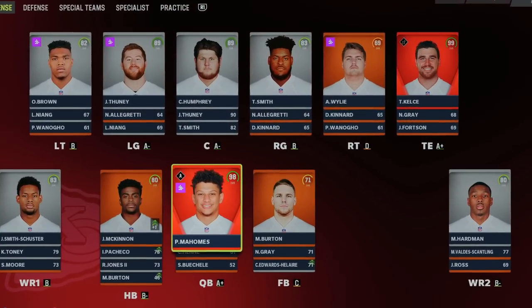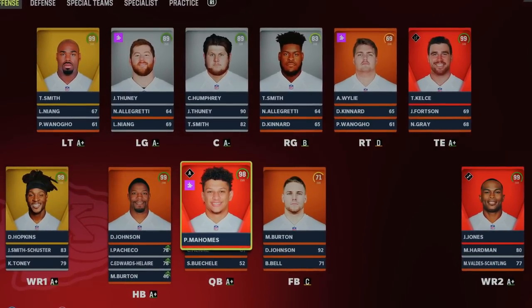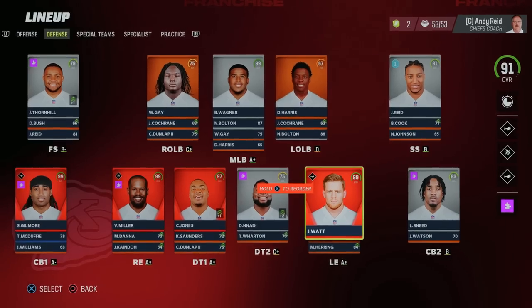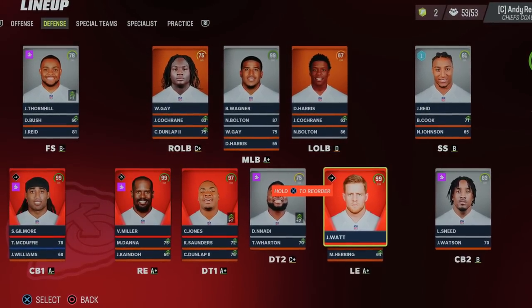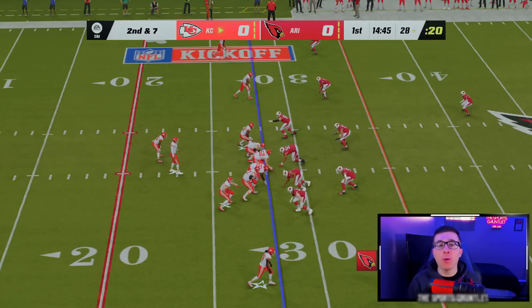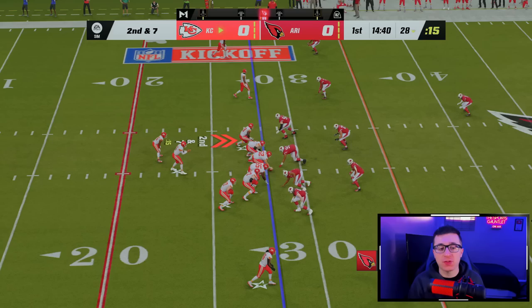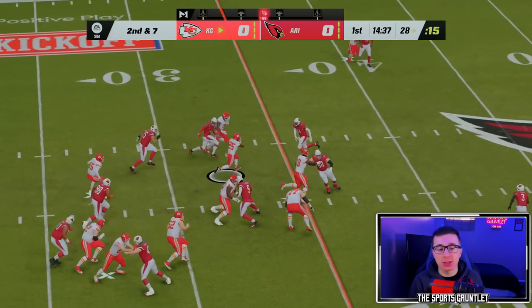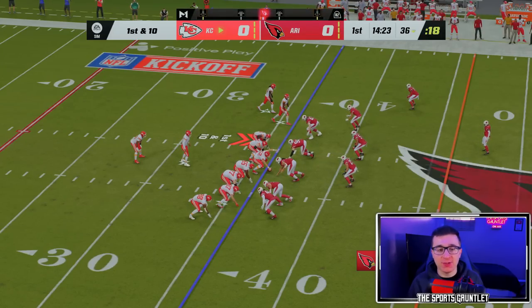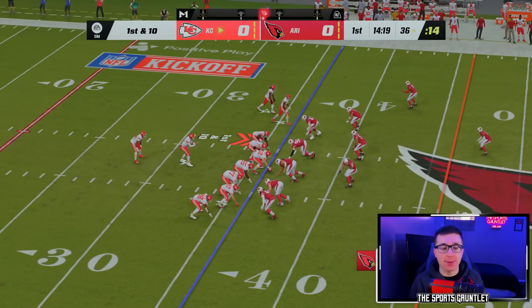This is the Chiefs offense before we make any upgrades, and this is the new Chiefs offense: two wide receiver ones, Tyron Smith, Travis Kelsey, and Patrick Mahomes. And this is the Chiefs defense before upgrades — I don't know if this defense is even going to give up a point with Chris Jones, Von Miller, JJ Watt on the D-line, and Stephon Gilmore as our cornerback one. Mahomes X-factored. You have Julio X-factor, Travis Kelsey X-factor, DeAndre Hopkins with a superstar ability.